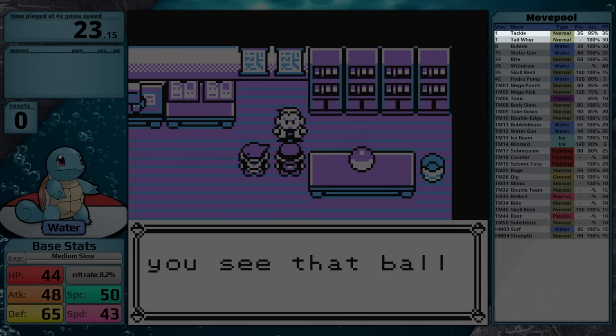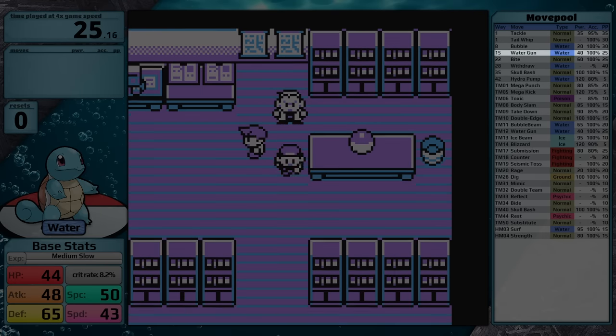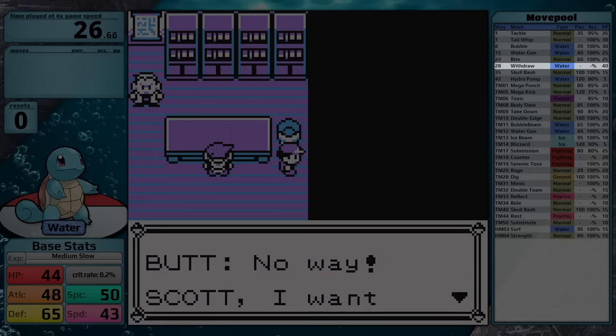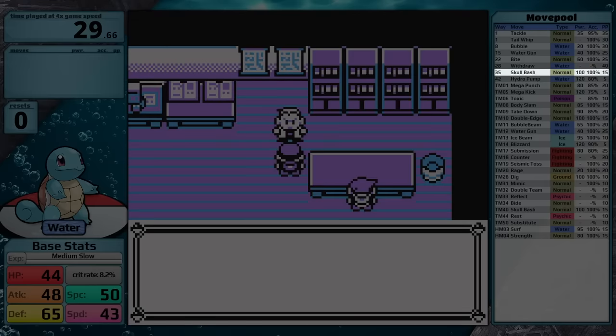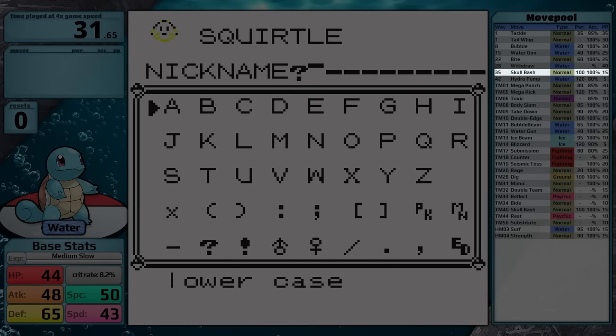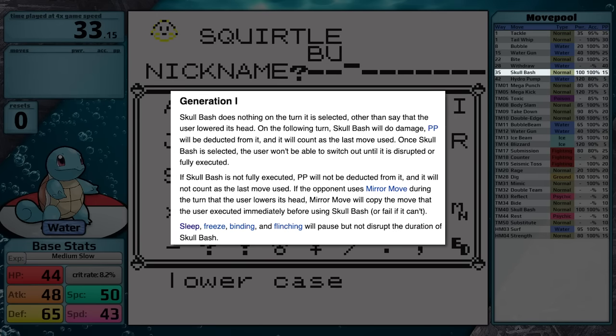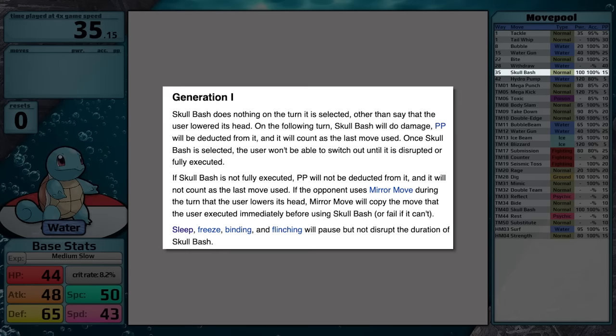Squirtle starts with Tackle and Tail Whip, and then at only level 8 gets Bubble. At level 15 it gets Water Gun, Bite at 22, and Withdraw at level 28. This move can be used to trigger the Badge Boost Glitch by raising Squirtle's Defense. You'd think that Skull Bash, which it learns at level 35, could also be used for the Badge Boost Glitch, but unfortunately in this generation, Skull Bash has no secondary effect — on turn 1 it just does nothing and then attacks on turn 2.